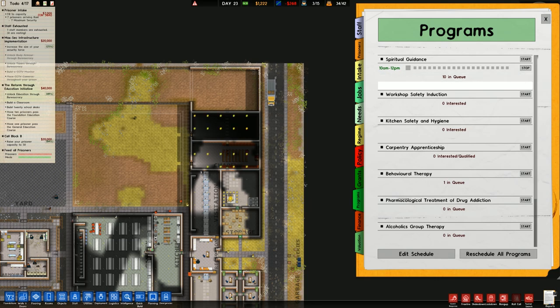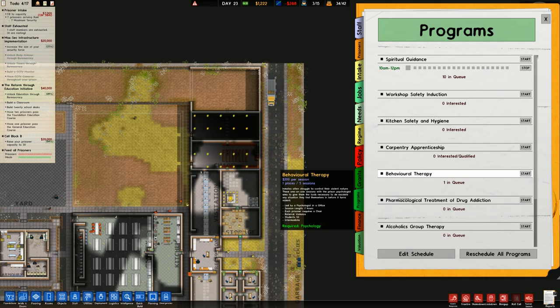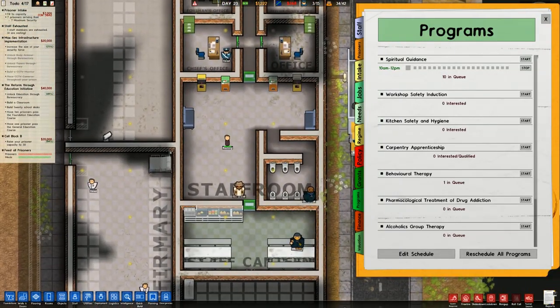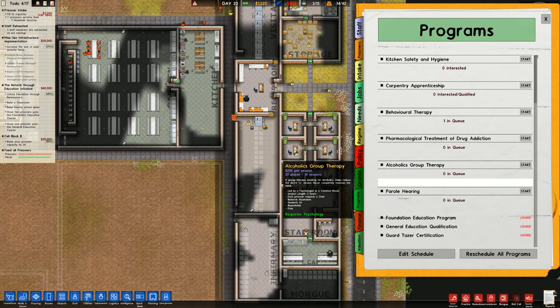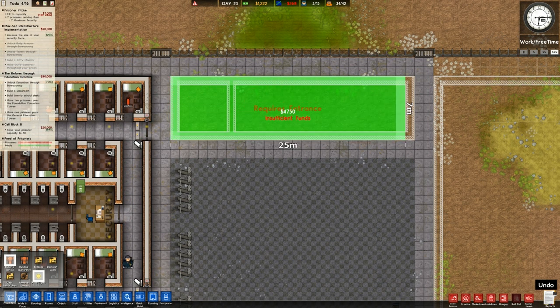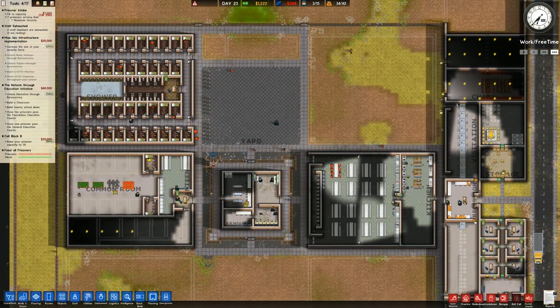Spiritual guidance is in the queue. Workshop safety induction — no. Kitchen safety and hygiene — no. Carpentry apprenticeship — no. Behavioral therapy — one is in the queue, so they would like to do that, but we haven't planned it yet. Our psychologist is resting in the staff room. Alcoholics group — not running. Parole hearing — can't do that because we haven't built that building, and we don't have the money.